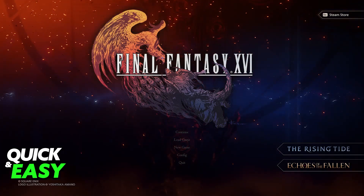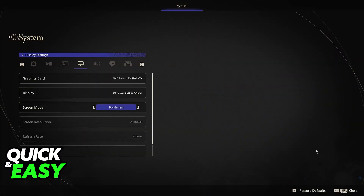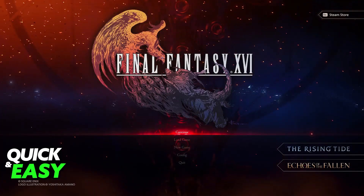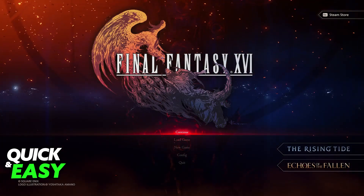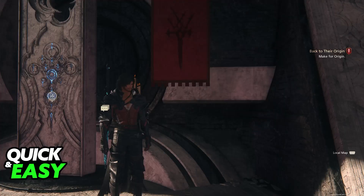To change your appearance, you don't have to do this inside of the settings. Instead of going over to config, you actually have to back out and go over to a save file. This option is going to become available if you have version or update 1.10 at least, and you play through the game until you complete the main story quest Hide Hideaway.